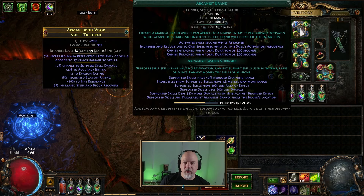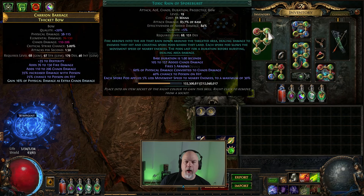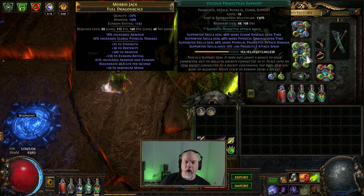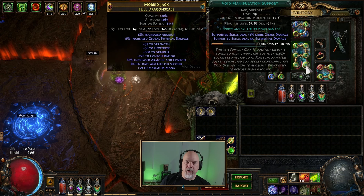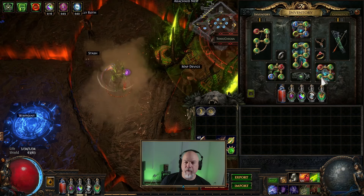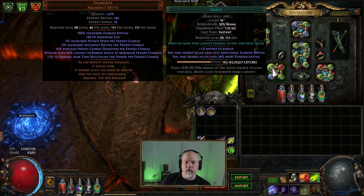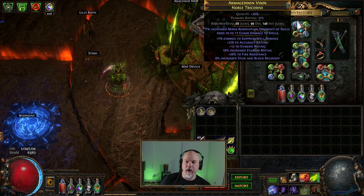Basically what I'm running is Caustic Arrow, which has Greater Volley, Vicious Projectiles, Swift Affliction, and Chance to Poison. Eventually I'll get Void Manipulation. Then we're running Frenzy with Mana Forged Arrows, Culling Strike, and Life Tap on the boots. On the gloves we've got Grace, Anger, and Herald of Agony with Flame Dash.